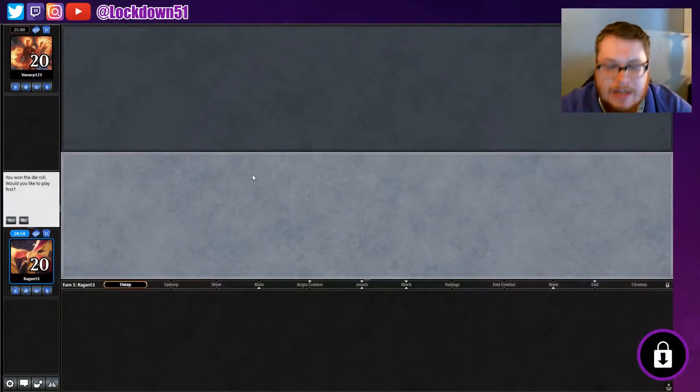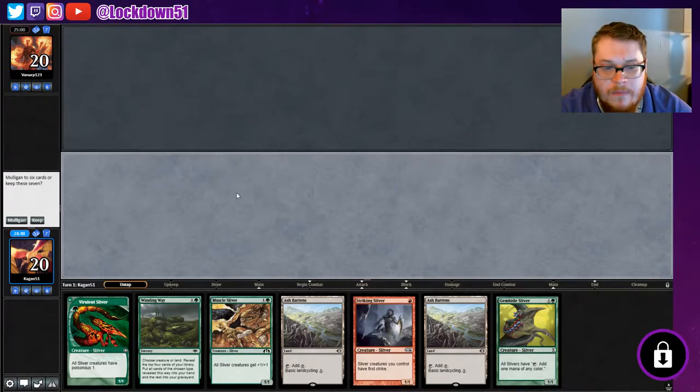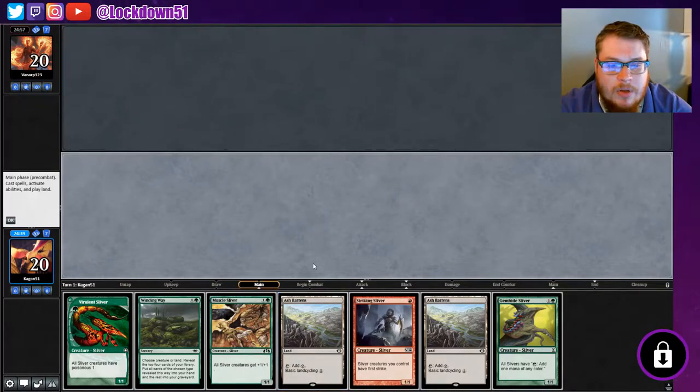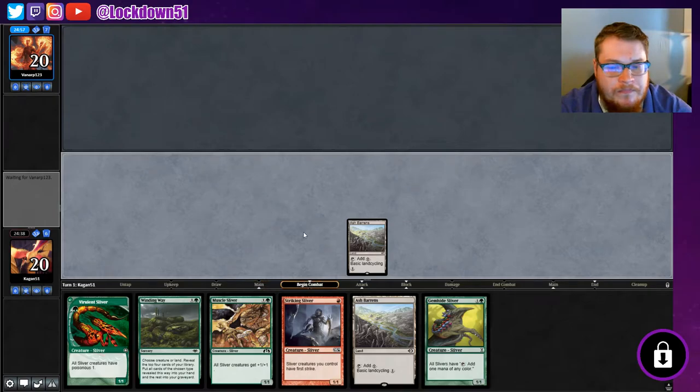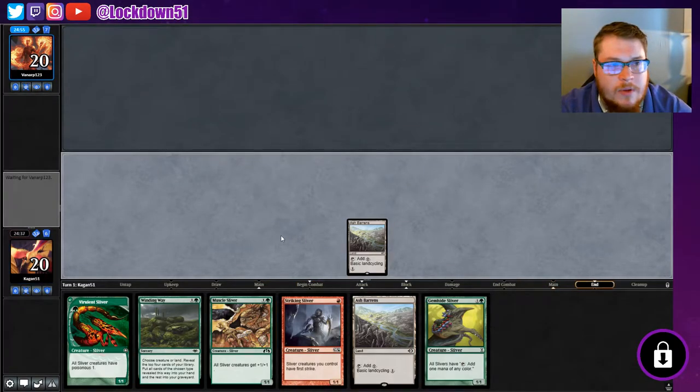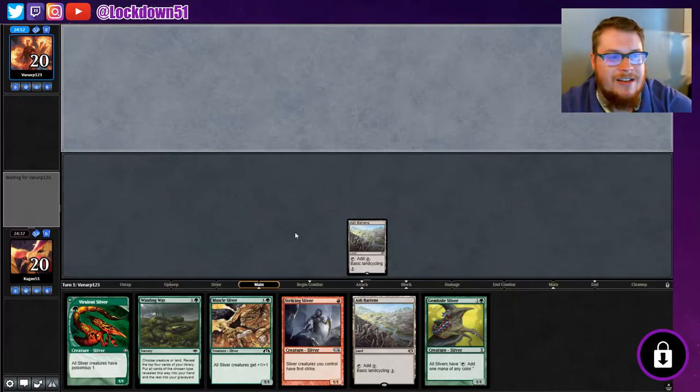Welcome back everybody, it's time to lock down some more Naya Slivers. We're on match number three of our league. We won the die roll so we'll play first. Got another one of these awkward hands — we can keep them but it's just a little awkward. It's unfortunate, I don't like playing out Ash Barrens like this. We'll go get our forest though and hope we're not against blue like last match.